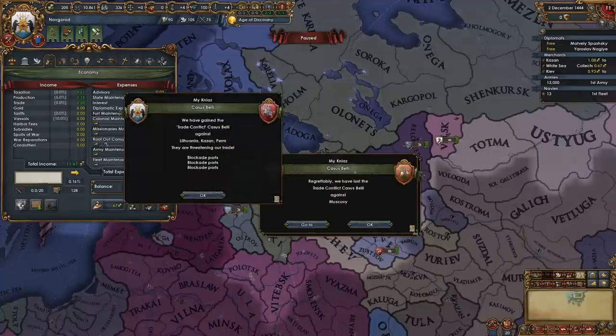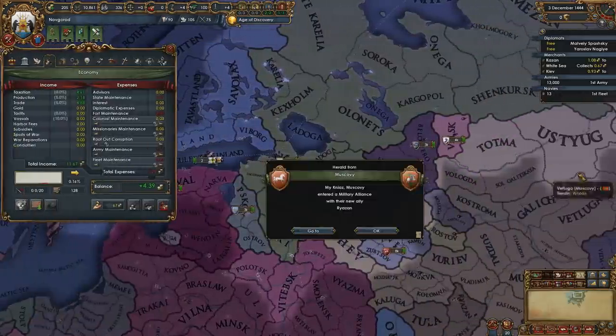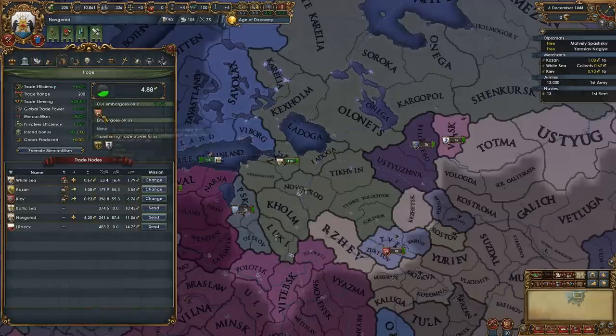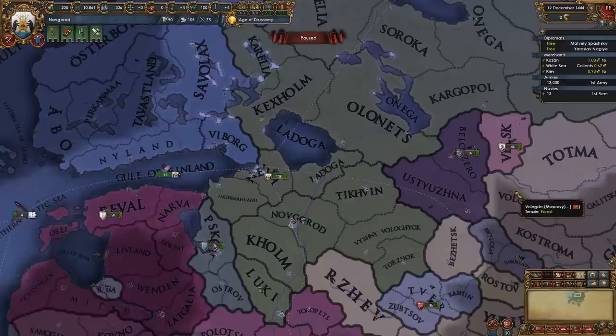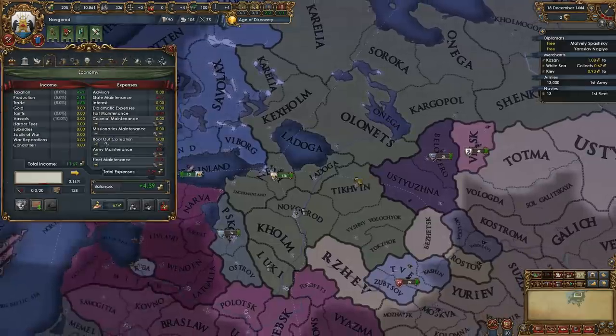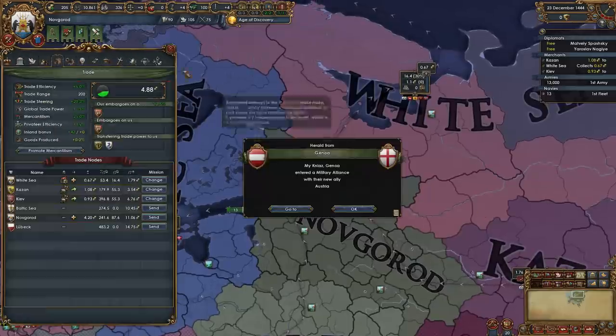We have lost the trade conflict CB against Muscovy, and that is because he has likely not yet taken his mission. We should see the embargo coming in very soon, and should be able to see him picking out his mission in a moment — sometime within the first few months.